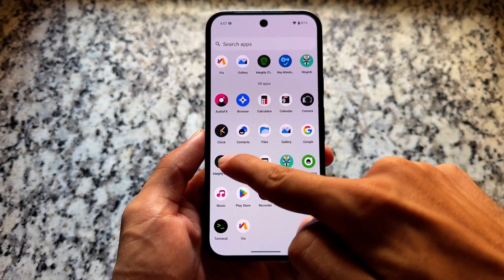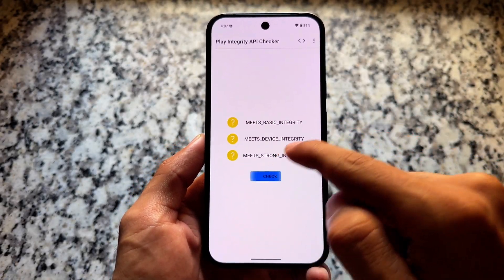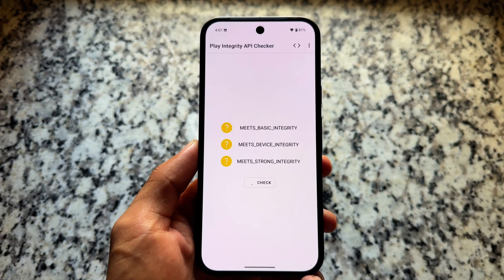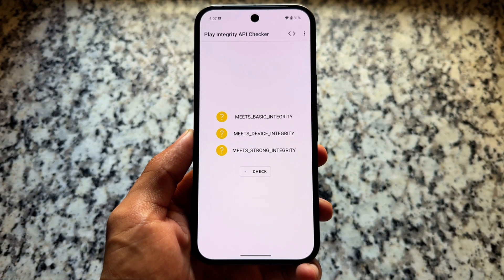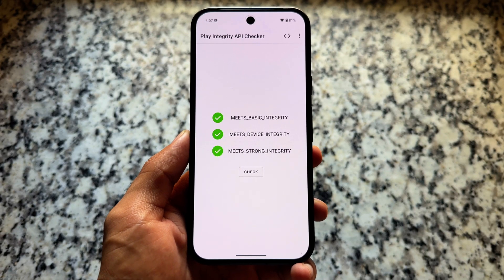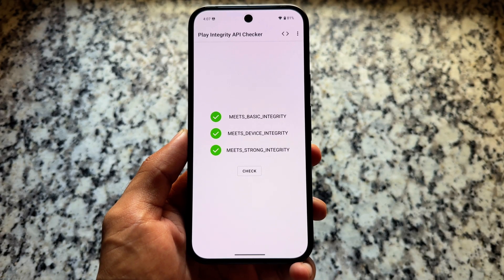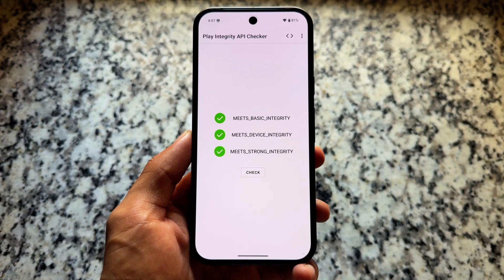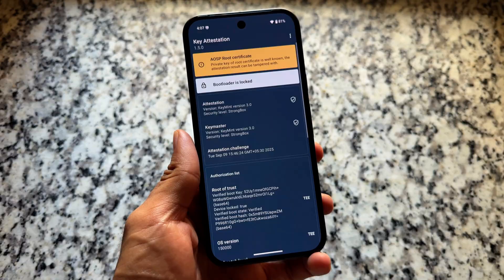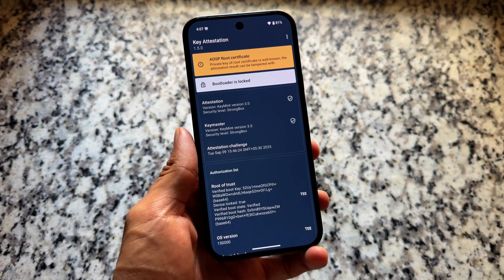I recently found out that many keyboxes have been reworked, so we are having some issues with strong integrity not passing anymore. I made a video on keybox and how you can find out about that. But as you can see right now, three green ticks and no issues — bootloader is locked.